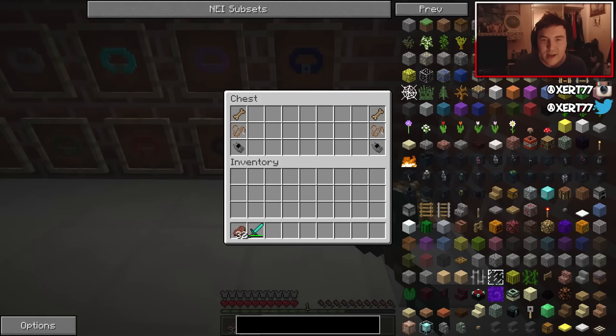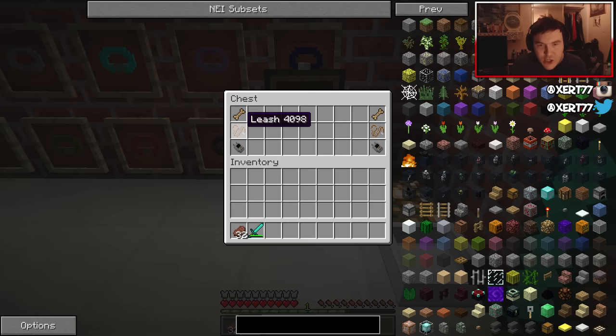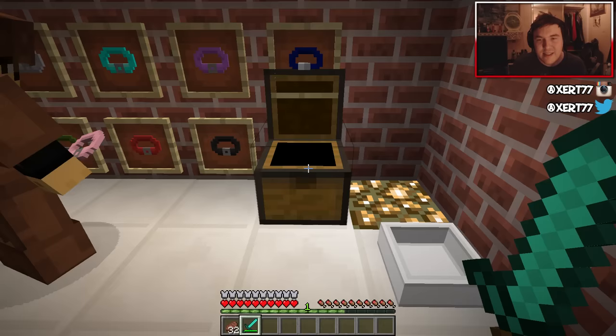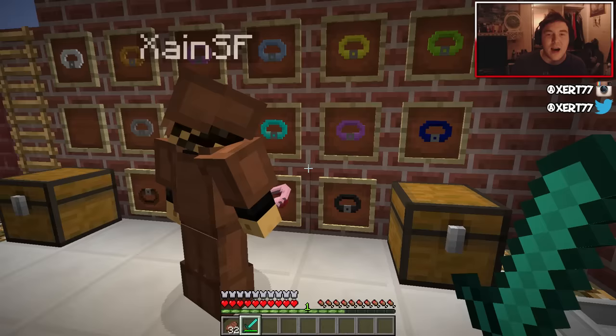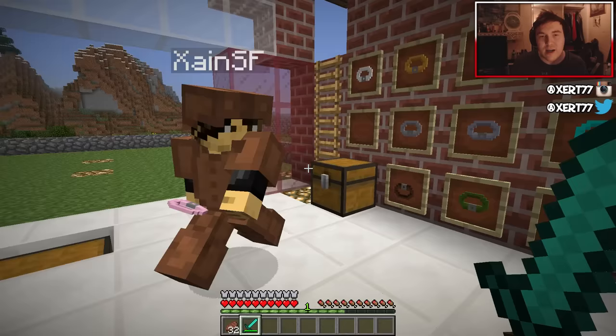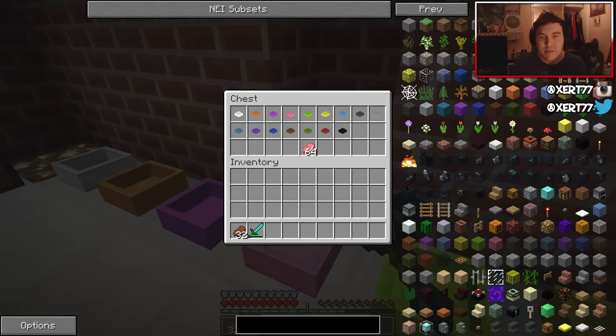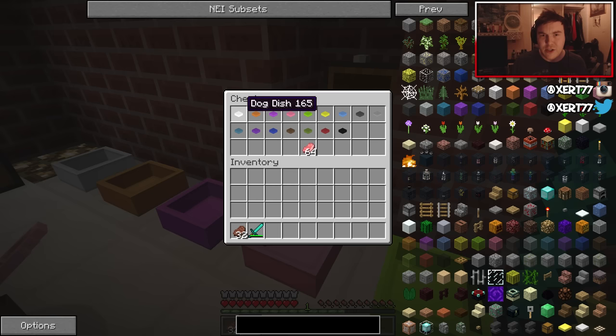Here are some other items as well. Dog biscuit — that's how you make it. You've got the leash — that's how you make it. And that's how you make an analyzer. Basically all those things are needed to tame wild dogs. And here are the dog bowls, which are used to heal your dog and feed your dog.